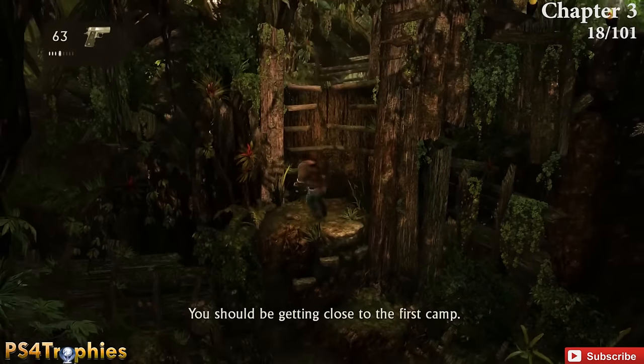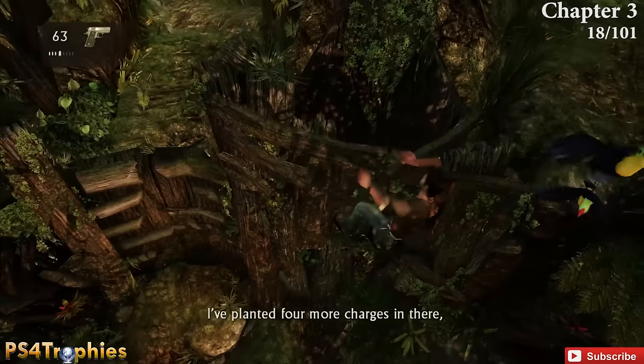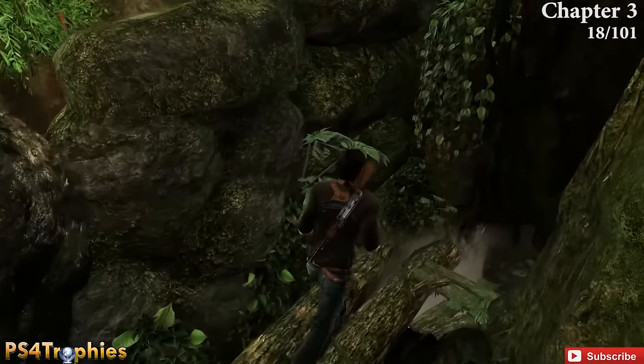A bit forward, you're going to come up to this ledge and you're supposed to jump up and go straight. However, if you jump and leap to the right, this very well hidden path is going to lead you to another treasure.